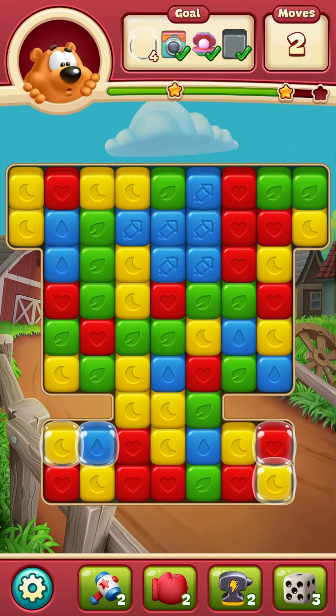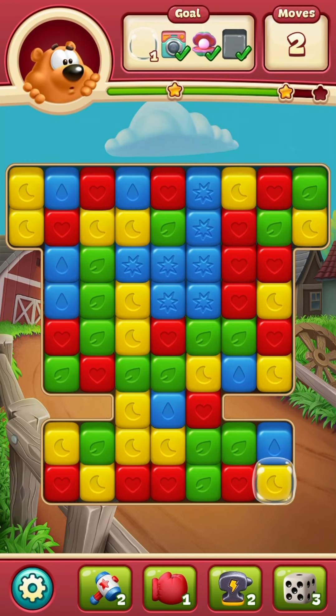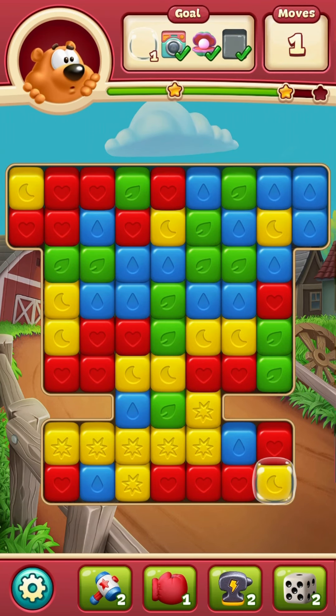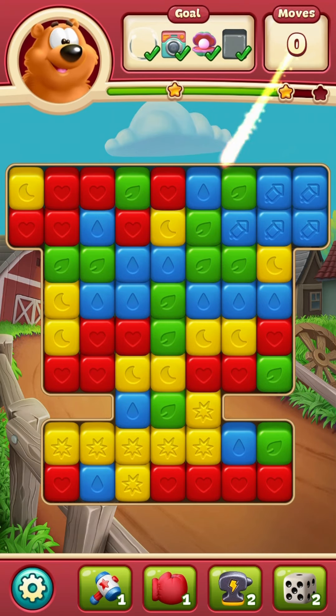Oh, two more. And four bubbles still. I'll use that punching glove. I might have to use a hammer too. I hate using more than one bonus on the level, but got to do what you got to do. Oh, that dice didn't help at all. There's a hammer. Use three bonuses. I don't even know if that was worth it. But here we go.